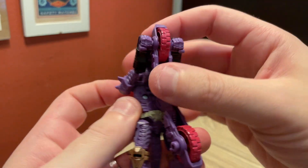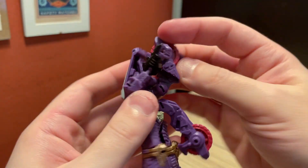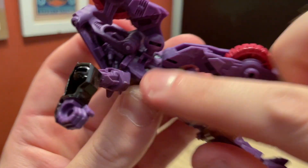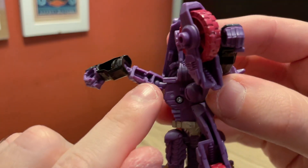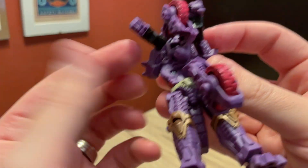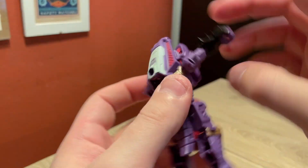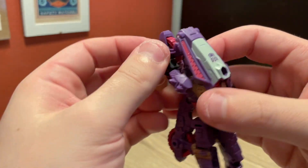For the upper body, unpeg the fists from the wheel. Then untab the underarms — there are little hard-to-see tabs on the torso that a gap in the bicep actually tabs into, which keeps the arms at the right angle for pegging into the wheel. Untab that, swing it down, and get the arm in place. Same thing on the other side: untab, rotate and rotate.